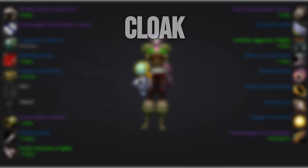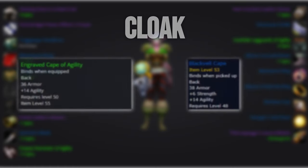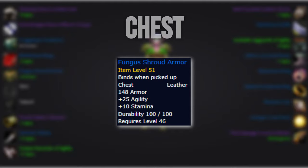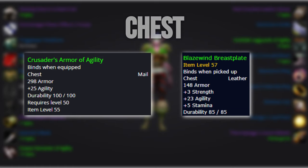For the cloak, we'll want to run Blisterbane Wrap or Dark Fathom Cape. As they're both BOE, if you have a hard time getting your hands on one, you can pick up an off-agility cloak or the Dark Veil Cape from BRD. For the chest, we'll pick up the Fungus Shroud Armor from Maraudon. Alternatively, you can go for an off-agility chest or stick with the Blazeman Breastplate.